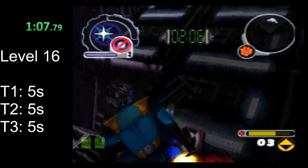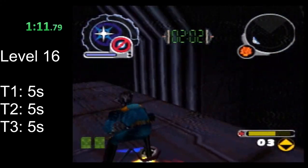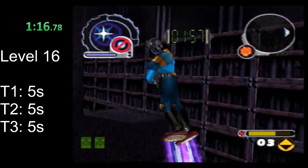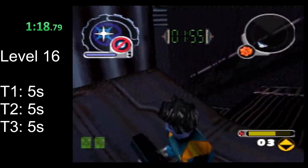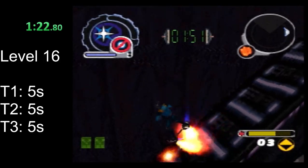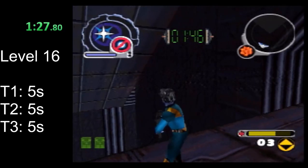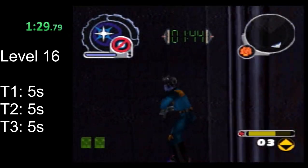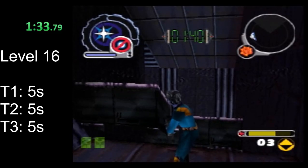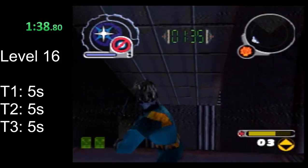There's a skip you can do on this platform to get right up here to the next key. Alternately, if that one is too hard for you, you can go to the little middle area right here and go to the next platform — this one is much easier. If you continue along the path as intended, there are other platforms you would jump across, and honestly jumping across those platforms is much more difficult than the skip I showed.